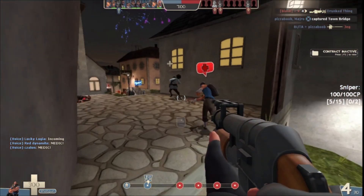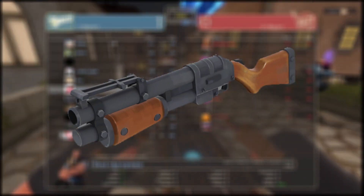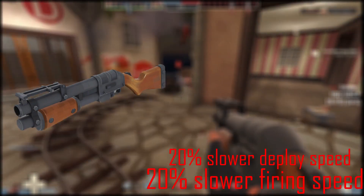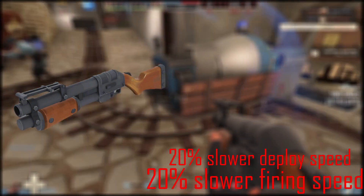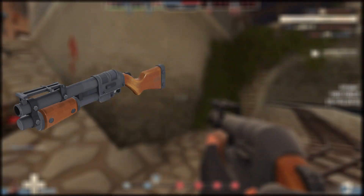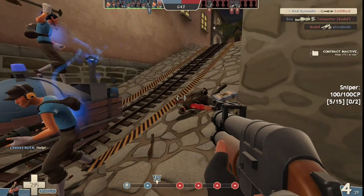So the Bolshakov Bomber is, compared to the other shotguns, really really weak due to that 20% slower firing speed, a 20% slower deploy speed, and only 4 clips. This weapon is probably one of Heavy's worst fat scout weapons as you really have to pick the right times to use it.